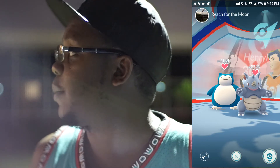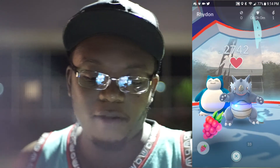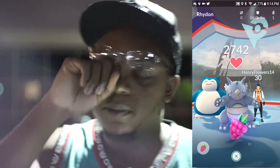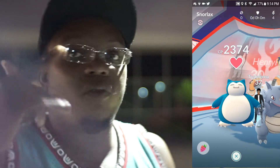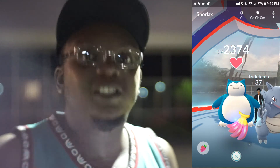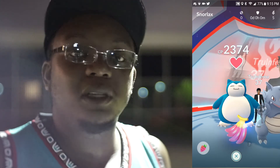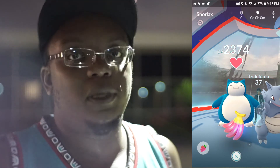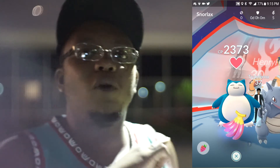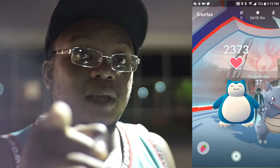Let's take down this gym here. I took it down but apparently I had some help — at the final moments I saw somebody bring in a Jolteon and then a Rhydon. Henryflowers14, whoever that is — thanks for the help. So that's basically how you do it: you raid, you battle, you defend, and you feed. Those are the four things you need to do to get gold badges for your gyms. Once you have gold badges, the number of items you get when you spin that pokestop at that gym will be enormous.